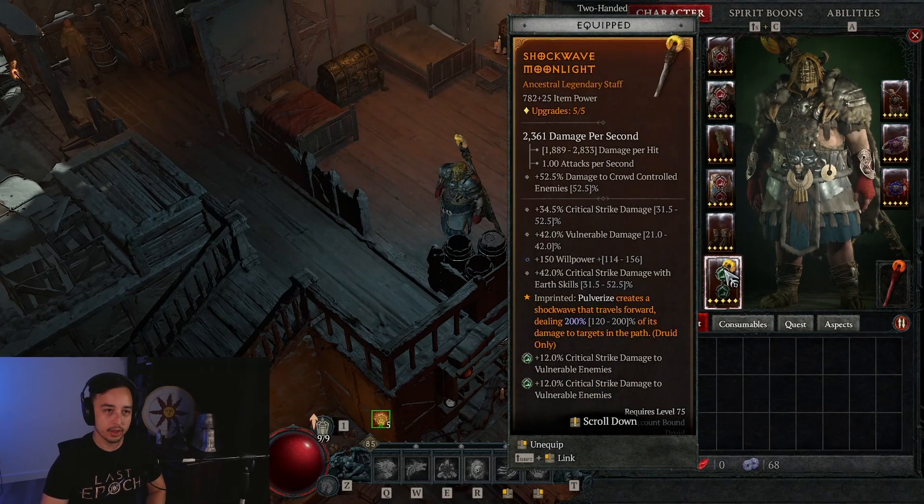For your weapon, you really want vulnerable damage and willpower — those are 100% priority. The other stats don't matter too much; you can get critical strike damage, critical strike damage with earth skills, all stats, or anything else, as long as you have vulnerable damage and willpower.